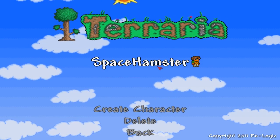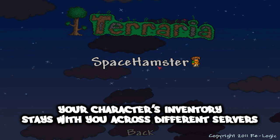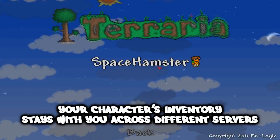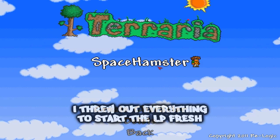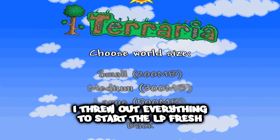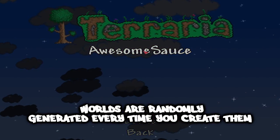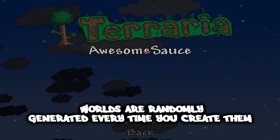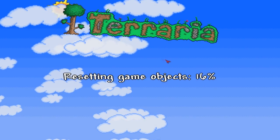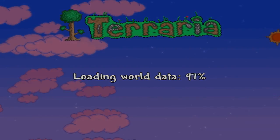I already made a character, and I did play a little bit beforehand so I wasn't a complete idiot when figuring things out. I made a large world — you can create small, medium, or large worlds. I went for large because if I decide to host this for other people later on, there's a lot more resources for everyone. I haven't actually been inside this world yet, so it's going to be interesting to see what it looks like.